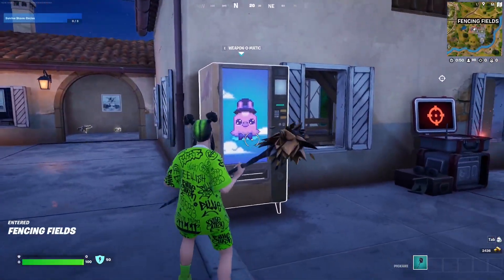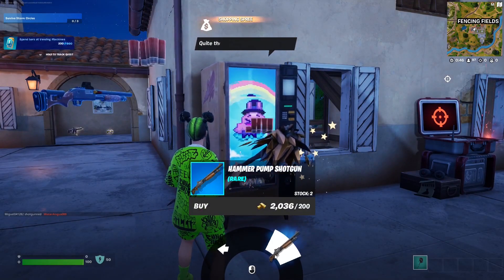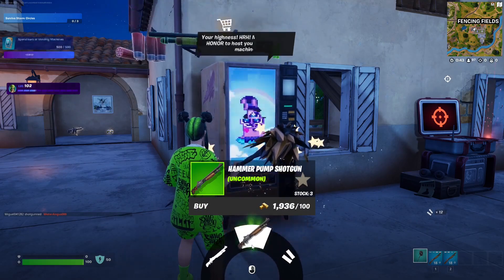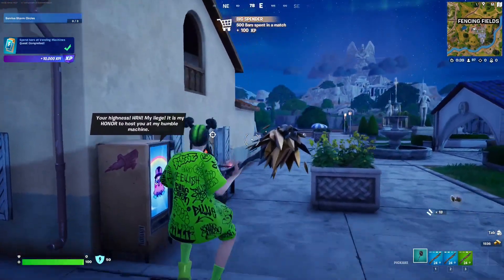There we go — so this is the Weaponmatic, and we're just gonna spend 500 bars. We'll buy one for 200, two for 200, and then one for 100 — that adds up to 500. As you can see, it's super simple to do, and that should complete the quest.